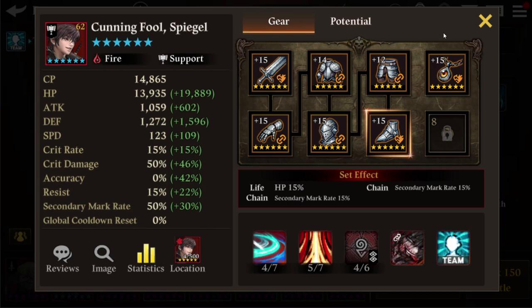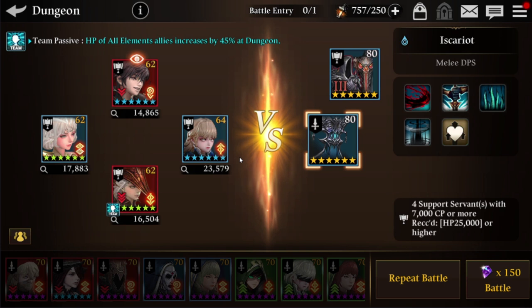Now let's look at what type of servants will be amazing here. The main opponent is water element, so bringing forest-type servants is great — they have a higher critical hit rate and elemental advantage. You can also bring water servants for a neutral effect. Bringing fire servants, like myself, means you'll suffer some glancing hit rate penalties.